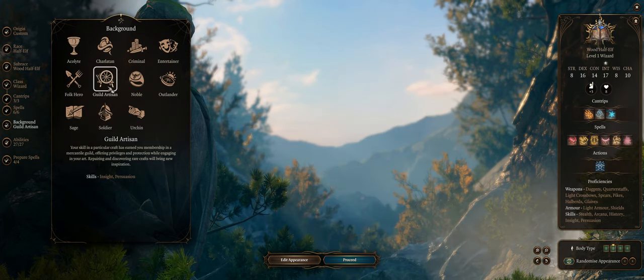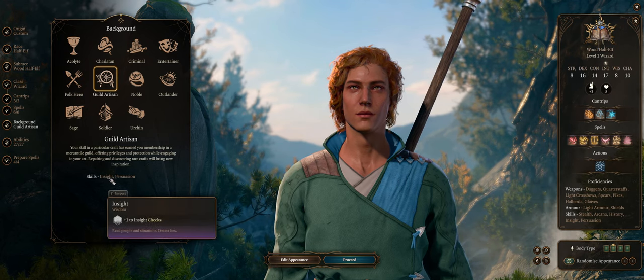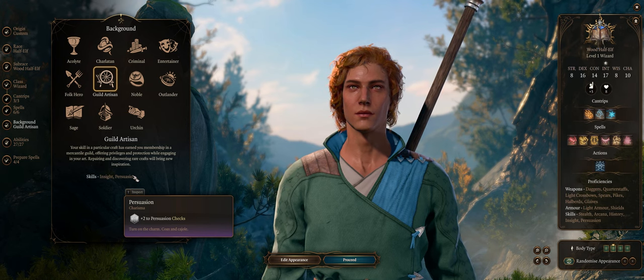For the background, Guild Artisan is as usual my preferred pick, even if you won't have very high Wisdom or Persuasion. They are still the most commonly used dialogue skill checks.